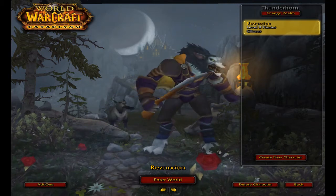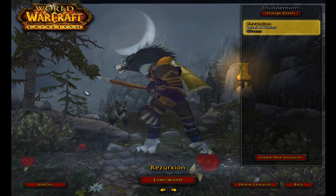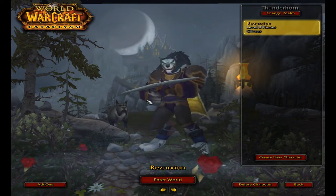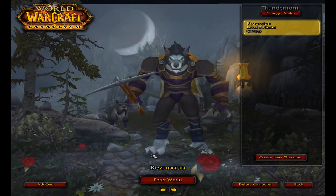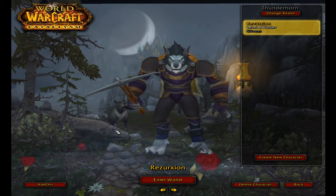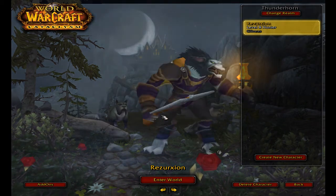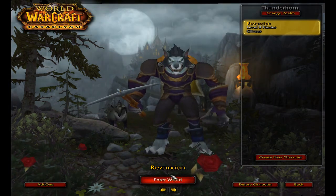Welcome back to part 8 of Let's Play World of Warcraft Cataclysm, Worgen starting area. Been sitting here watching my little Worgen go at it. Looks pretty badass. Got Rex in the background. I like the character select screen here — it's better than what it used to be. I like how the moon changes. It's pretty cool.